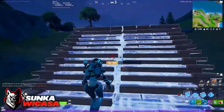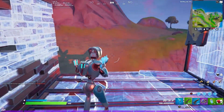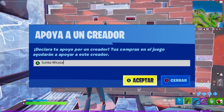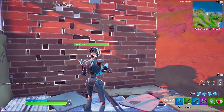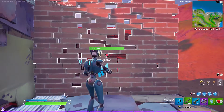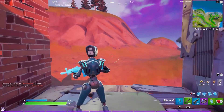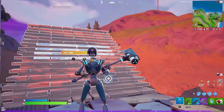Gente bonita del YouTube, si llegaste a este punto del video, te recuerdo que puedes apoyarnos en la tienda de Fortnite con el código ZUNCA. Si te gustó el contenido, dale like, comparte, suscríbete y activa la campanita de notificaciones. Este es el paquete de Ray Robótica: da acceso a salvar al mundo, mil pavos retroactivos a siete días, un esquema de héroe, el skin de Rey Robótica con mochila y pico. Nos vemos hasta la próxima. Bye bye.